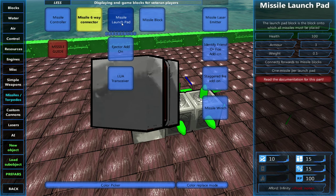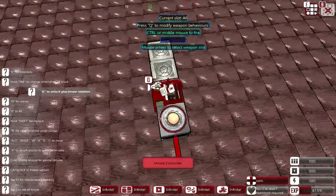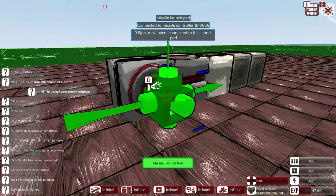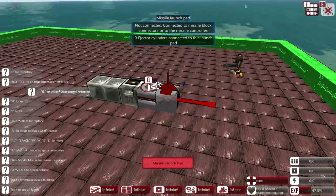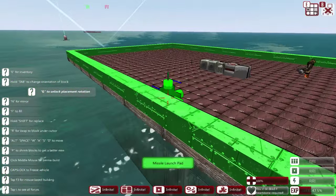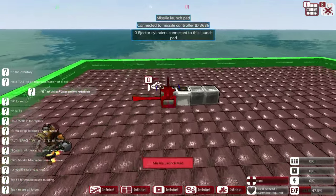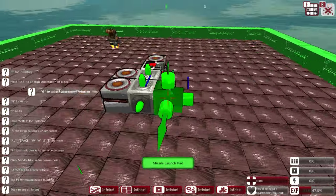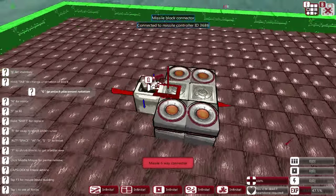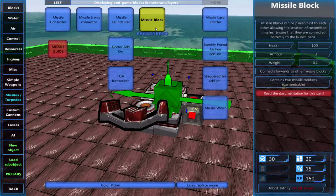The next main thing you're going to want is the missile launch pad. These can either attach directly to the missile system itself. Please bear in mind that you need the little arrow on your block to be facing upwards, because otherwise this is going to hit your own ship unless you intentionally want a horizontal launch. We'll put down four launch pads and leave it at that. So we have the basic controller, two connectors, and the two launch pads — all fairly simple.